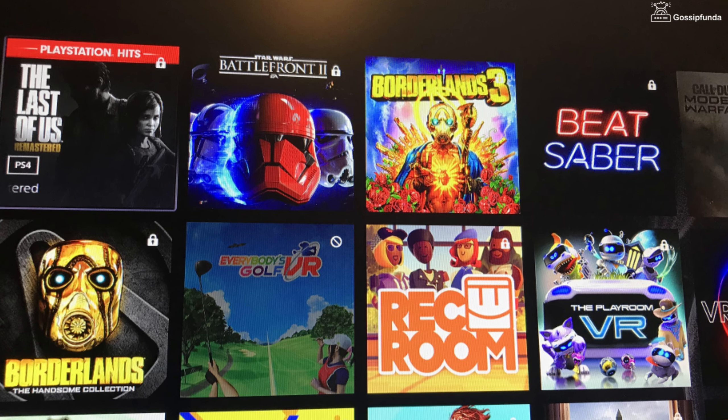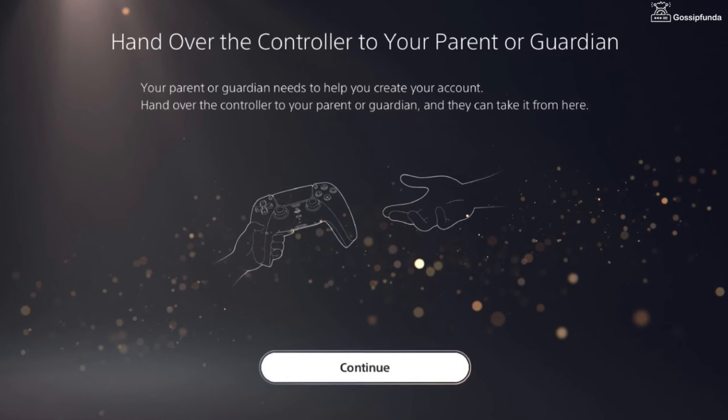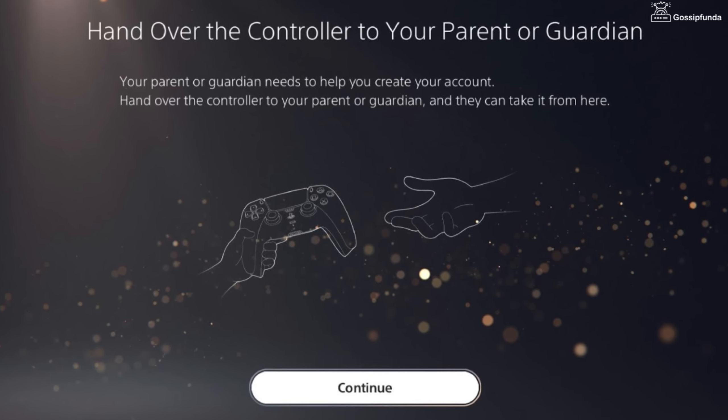If the padlock covers the whole game image, it means parental lock is enabled for that game. To fix it, you'll need to contact your parents — I can't do anything about that one.